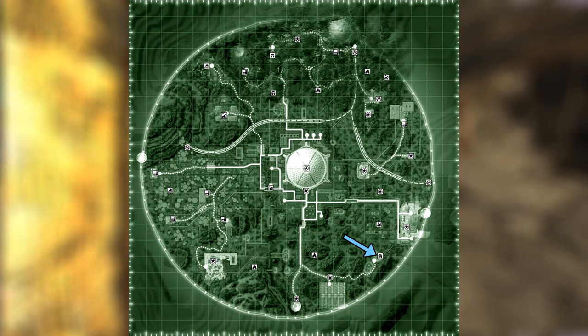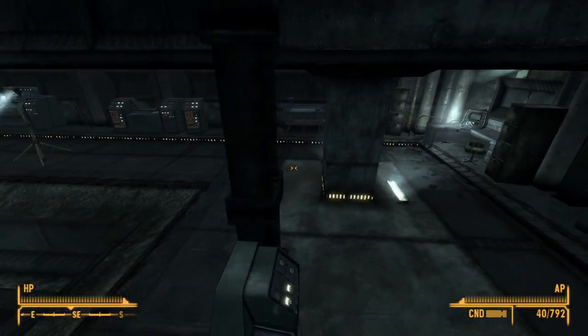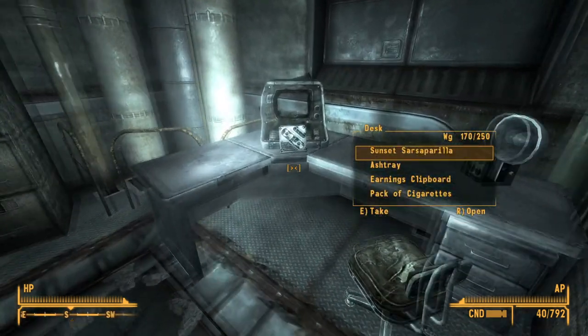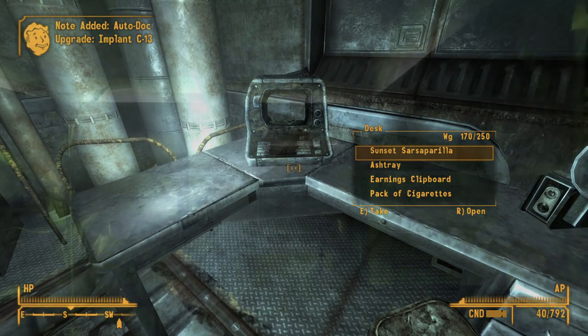The final upgrade is the Autodoc C13 Implant Upgrade. This upgrade can be found at the Y17 Medical Facility. Head into the area and go to the very far right-hand corner of the room. On a table near a destroyed terminal will be the upgrade. Once installed, the upgrade will allow the Autodoc to implant the C13 Implant into the player. The implant grants the player an additional 10% damage against Cazadors. The implant costs 8,000 caps.